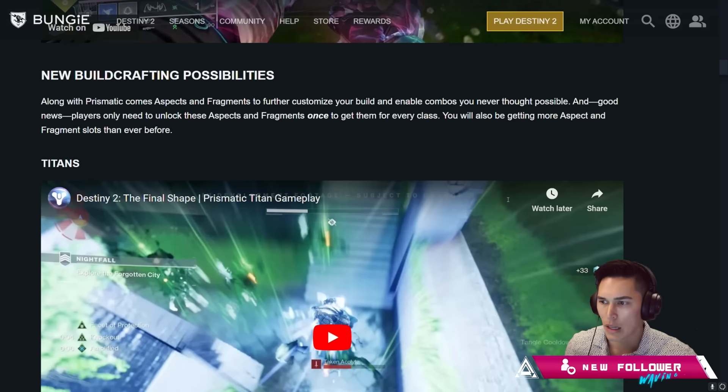New build crafting possibilities. Along with Prismatic comes aspects and fragments to further customize your build and enable combos you never thought possible. Good news — players only need to unlock these aspects and fragments once to get them for every class. You'll also be getting more aspects and fragment slots than ever before.